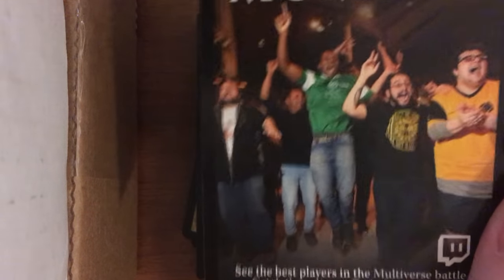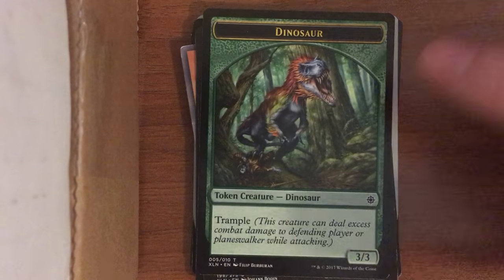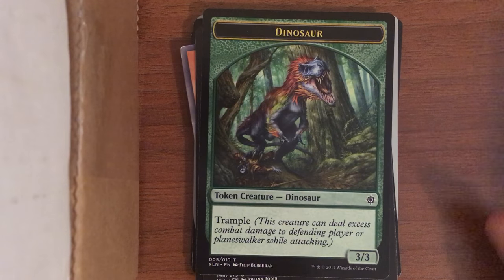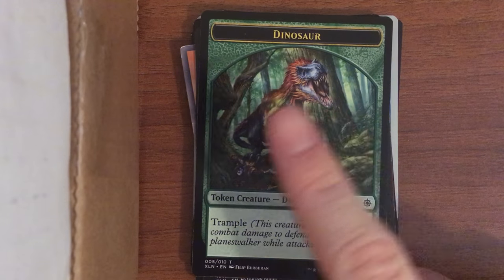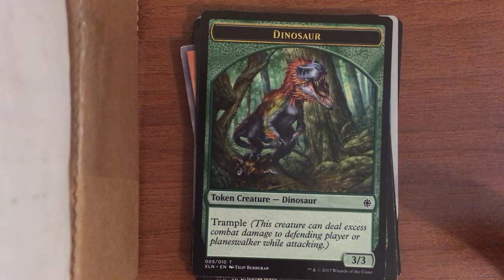Here's an advertisement — those guys look way too excited for that website. Anyway, dinosaur token for the recent set Ixalan. They started actually giving creatures the creature type 'dinosaur' — before, they had just called it lizard, I guess to be more fantasy-like, since someone in the middle ages wouldn't know a dinosaur was separate from a lizard. Now they're doing actual dinosaurs and they gave them feathers in this recent edition.